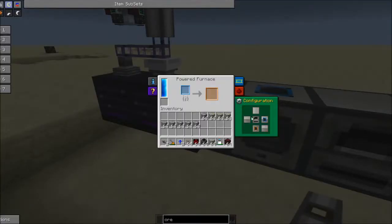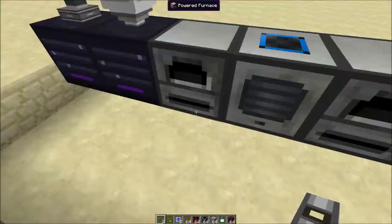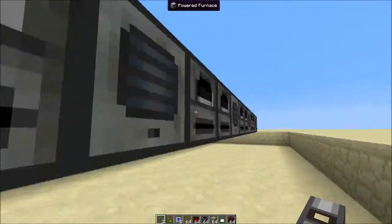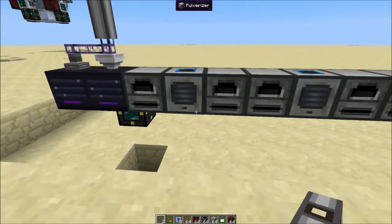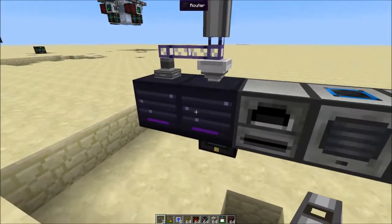If we look at this we can see the configuration is the bottom. So it will go to each machine, check the bottom of it, and see if it can accept anything. And if it can, then it will move on to the next one.